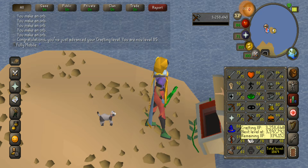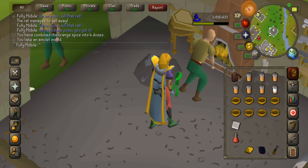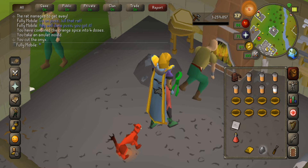That means we can go and get our spicy stews and boost to 90. And then we can finally make the fury. There's a lot of crafting — I better finish this inventory off. Now we'll just cut this before we do any boosting, just so it's ready to go. Lovely.